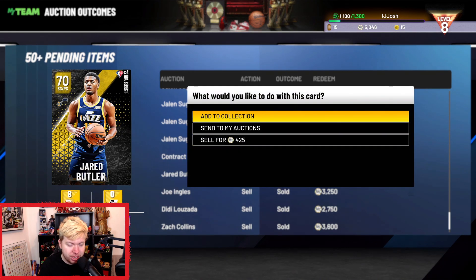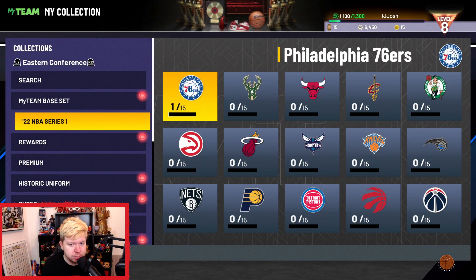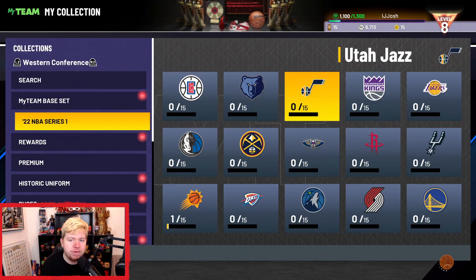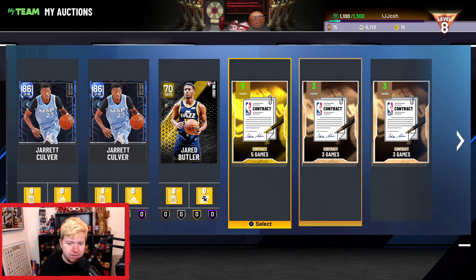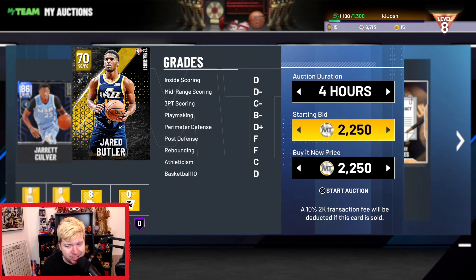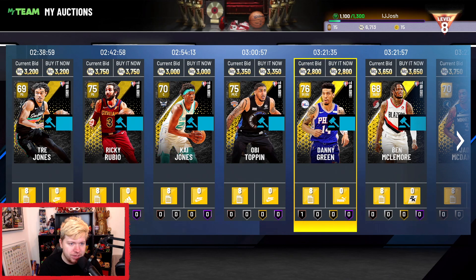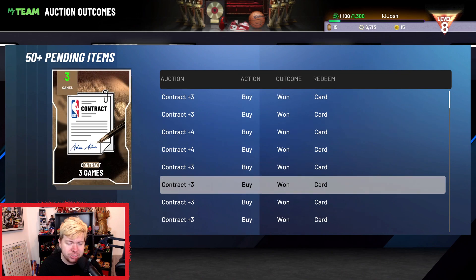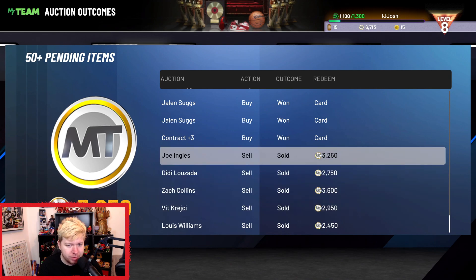We did get Jarrah Butler going for about 1,300, which is not too bad. Let's quickly list up this Butler card — there he is, Jarrah Butler. Cheapest at the moment is 2,650, we got it for 1,300, so we're going to list him for 2,500 and almost double our MT before tax. The most I've made on one of these cards is probably about 3,000 MT. We still have 11 cards to sell, which is kind of insane — I've listed quite a lot and they're all selling like hotcakes.